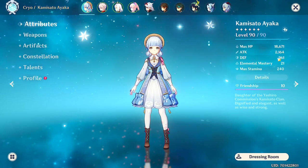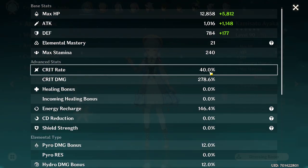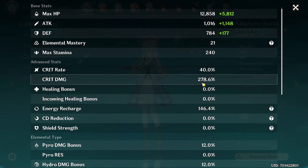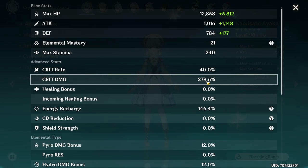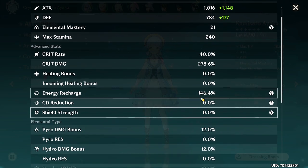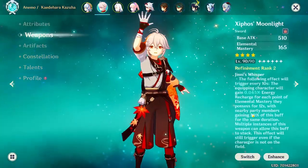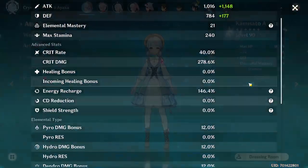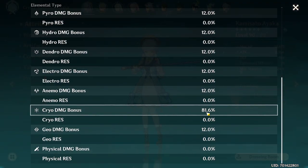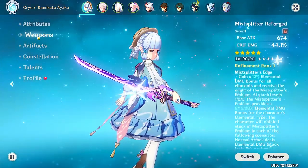Here's the build: 2164 attack, 40% crit rate which is like bare minimum, 278.6 crit damage, and 146.4 energy recharge. This energy recharge is quite high because of Zephyr's Moonlight — it's around 133 without it — and then 81.6 cryo damage bonus.